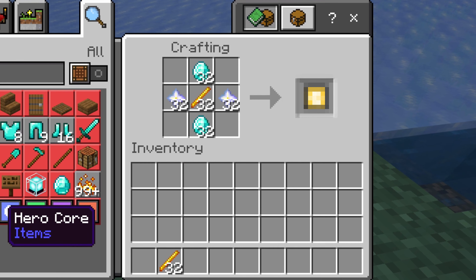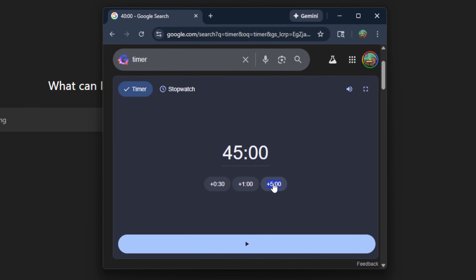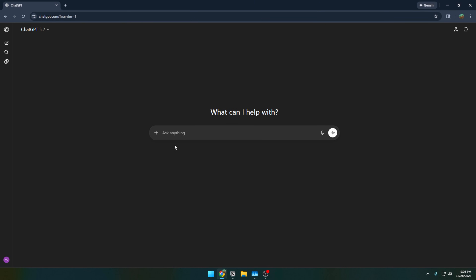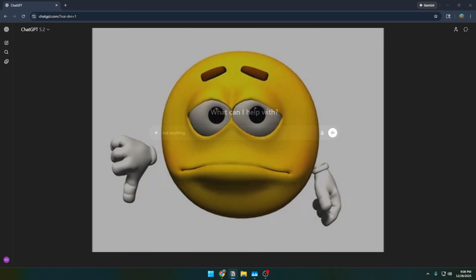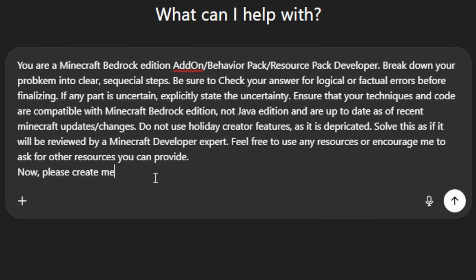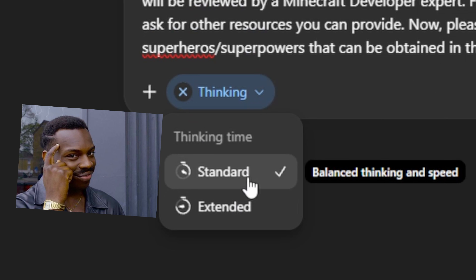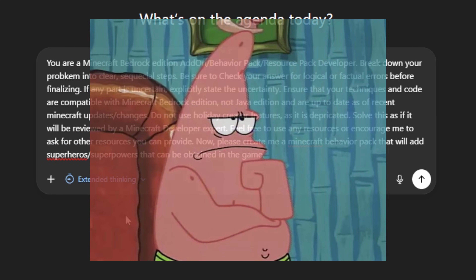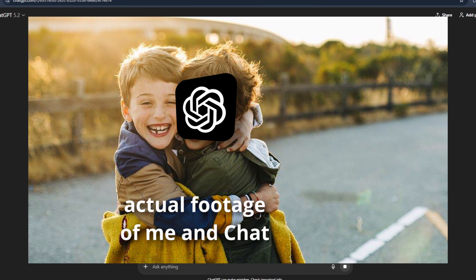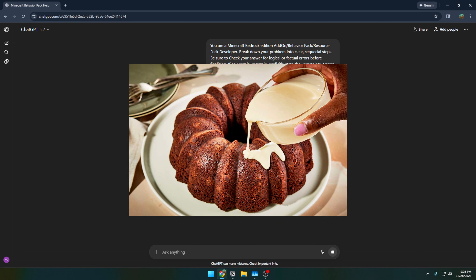GPT versus Claude AI — which one can create the better Minecraft add-on from scratch? The rules are simple: 45 minutes on the clock. Starting with ChatGPT, a prompt template has been prepared to get better output. ChatGPT is on a hot winning streak after beating Gemini and barely beating Grok in the last video, so we'll see if Claude can destroy it.